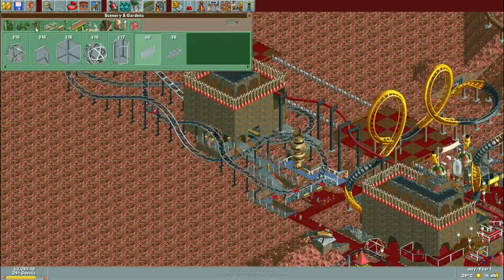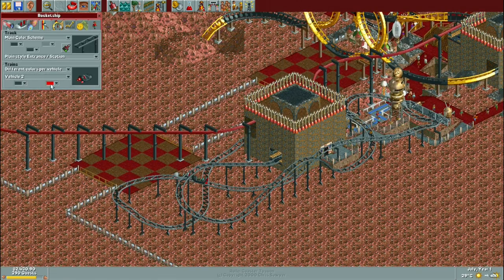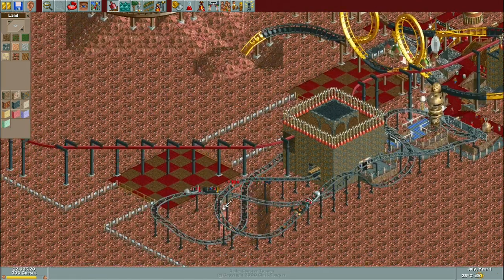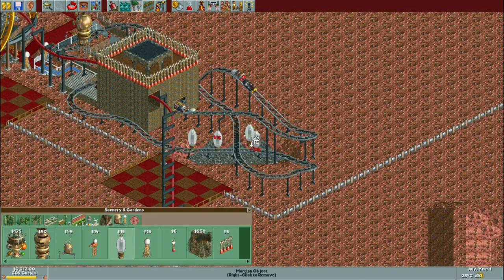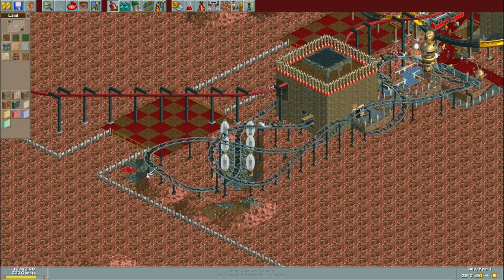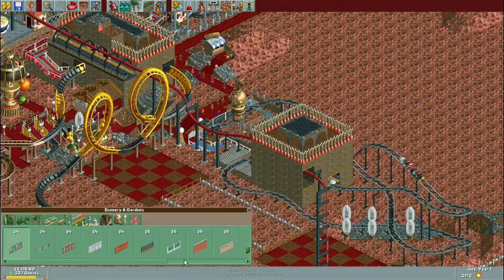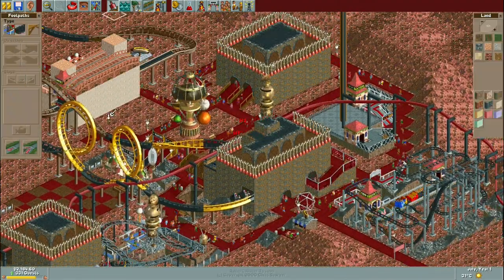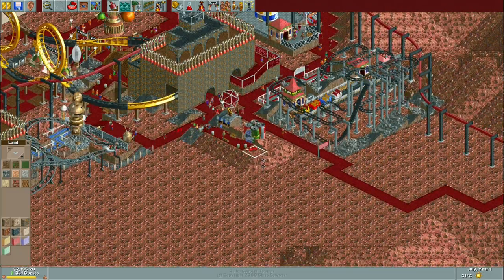Then I went for another cheap coaster type: the steel mini coaster. I used the rocket cars, which I normally wouldn't use since they're nowhere near as profitable as log or ladybird trains, but they made sense here because of the futuristic feel. It's a pretty simple layout in a bit of an awkward space — I wanted to build something around that building sitting out on its own — so it's part of the city theme, though it is sitting somewhat awkwardly out there.